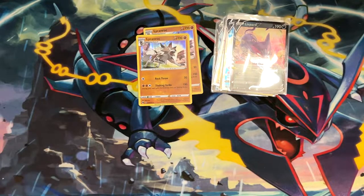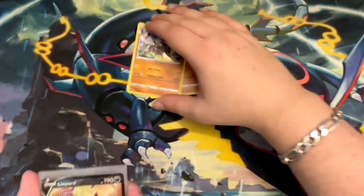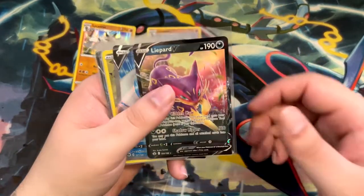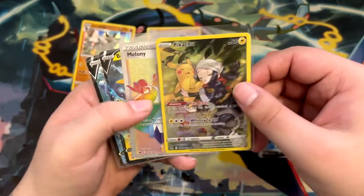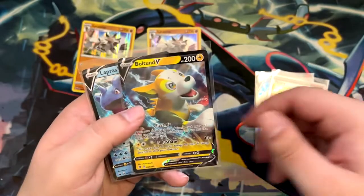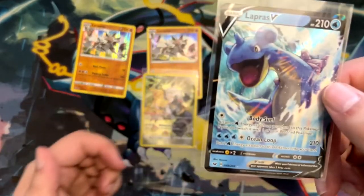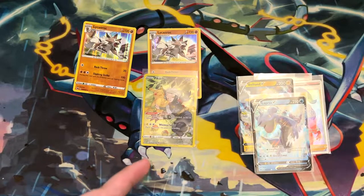That was a very successful opening. Let's go through the pulls once again: two Lycanrocs, a Leopard V we just pulled, a full art Gardevoir V, a Pikachu Trainer Gallery, a Melanie Rainbow Rare, a Boltund V, and a Lapras V. Really, really nice overall.